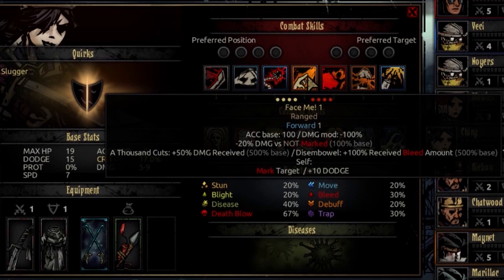Her fourth ability is Face Me. It's a ranged attack usable from any rank, targeting any foe. It moves her forward 1, has an accuracy base of 100, and does no damage. What it does is apply a unique debuff: the target takes more damage from 1000 Cuts and more bleed damage from Disembowel. It also marks yourself and adds 10 dodge. It's a unique one-on-one fight-me situation — it prioritizes enemies fighting you, and you'll do massive bonus damage with melee attacks against that target.